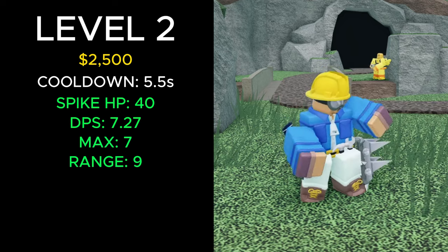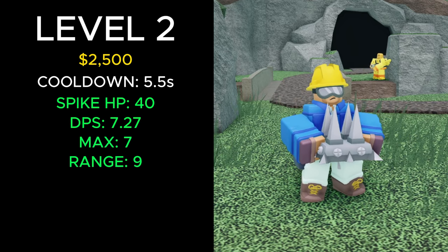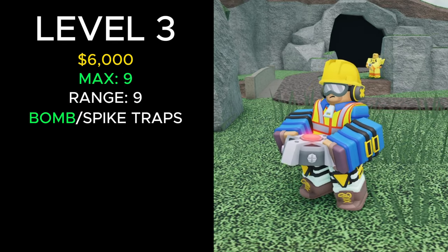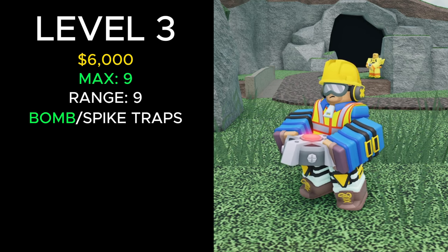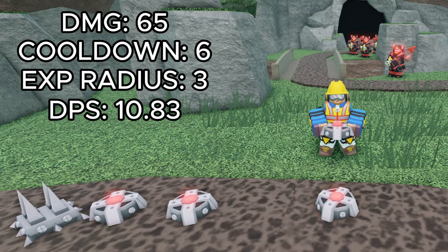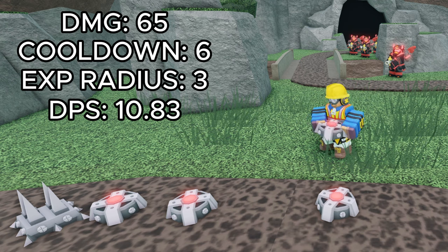At level 2 for a total of 2,500 cash, the traps now have 40 health, giving it a DPS of 7.27. It can now place a max of 7 traps and has 9 range. At level 3 for a total of 6,000 cash, it can now place a max of 9 traps, and you can now select for it to throw landmines instead of spikes. The spikes deal 50 damage and can be thrown every 5 seconds, giving it a DPS of 10. The landmines deal 65 damage, can be thrown every 6 seconds, and have an explosion radius of 3. They have a DPS of 10.83.